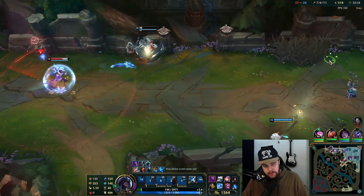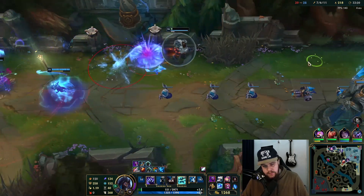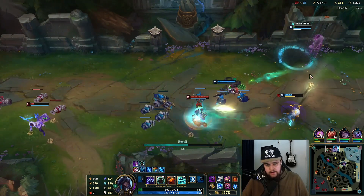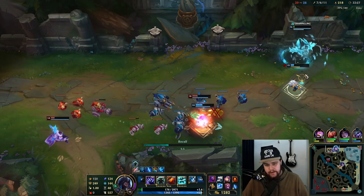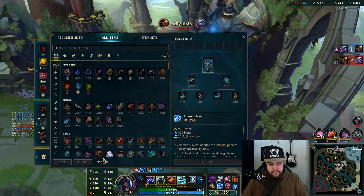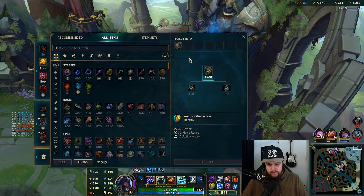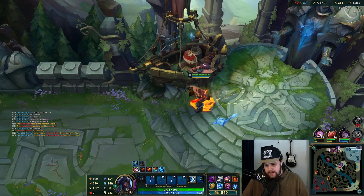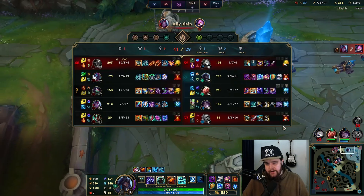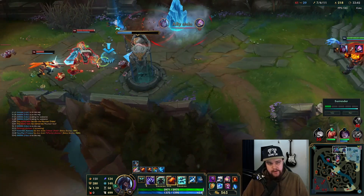Using E for speed. Just wasted a Cannon ultimate. If this lands for a kill that'd be good — at least one of them died I suppose. I stalled them as long as I physically could there, but these two aren't rotating towards top either so they just got to make this play for free as well. That's crazy.